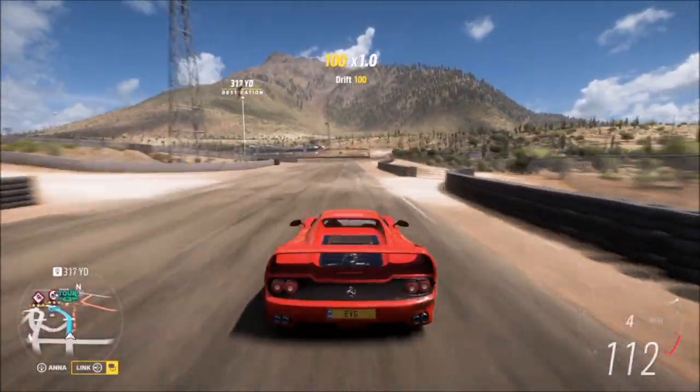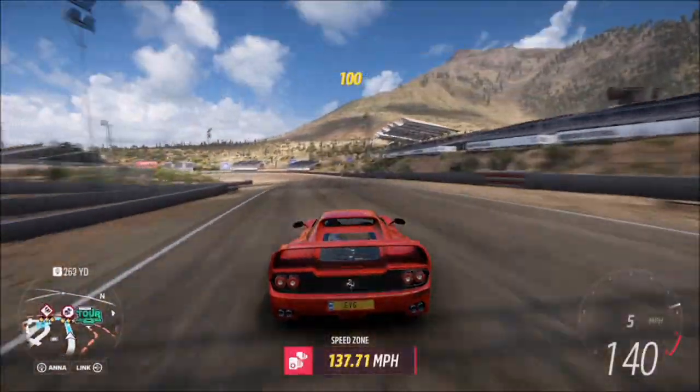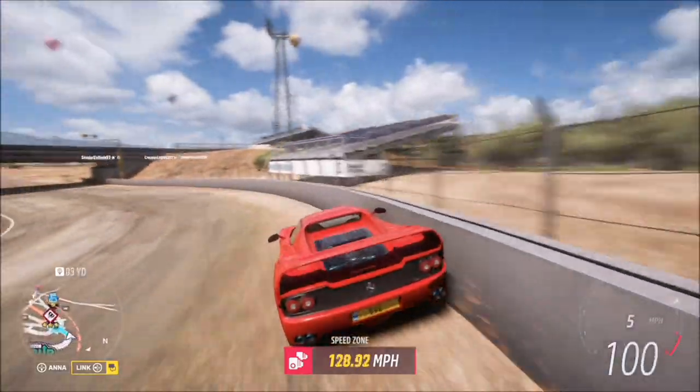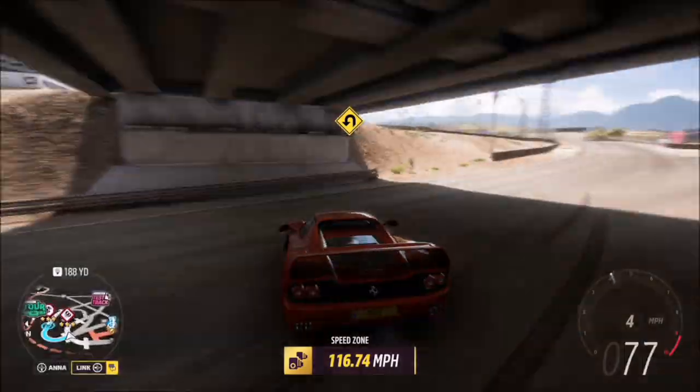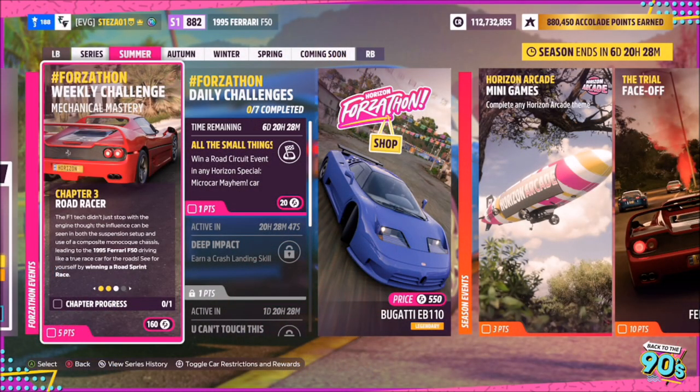The good thing about this one is you can ride the wall a little bit to get three stars, and then you just drive back around and do it all over again. It's basically one big loop on the track, so it's really easy to achieve and it won't take you more than a couple of minutes.